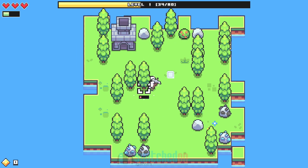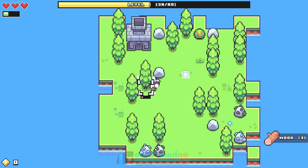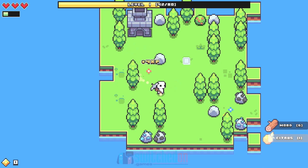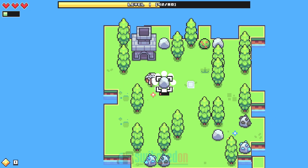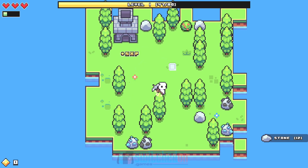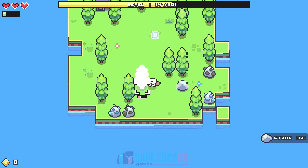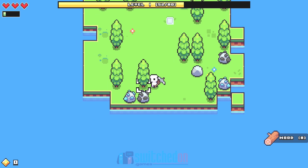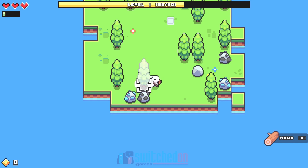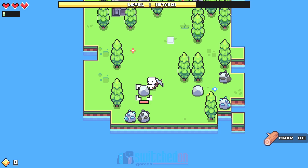As you knock down different items in the game, the resources sort of just spawn. As we take resources off the tile we're on, new resources will randomly spawn. So you may notice that as we take trees and rocks away, other trees and rocks appear in the background. As we open up new lands, different things will start popping up too.